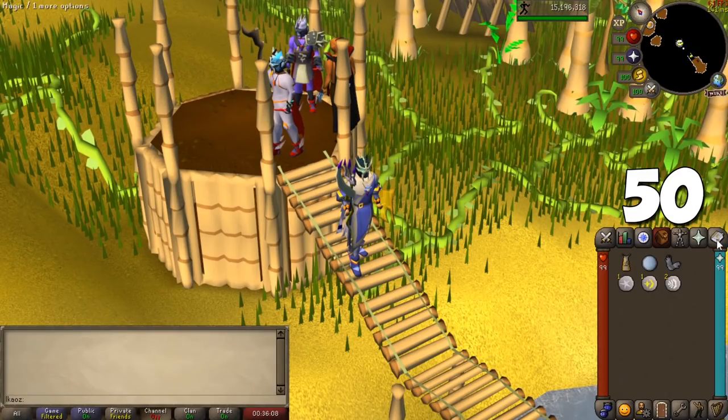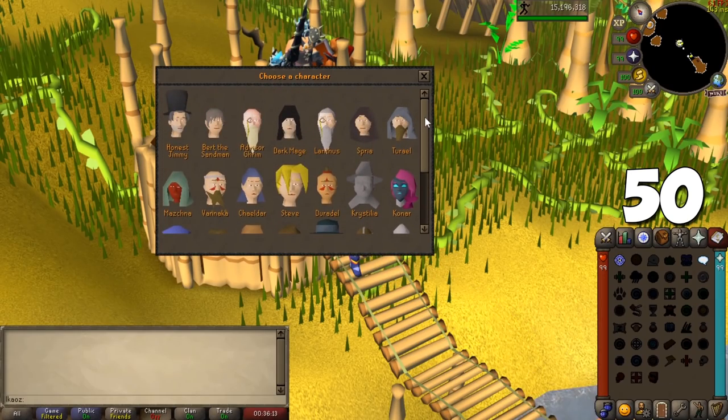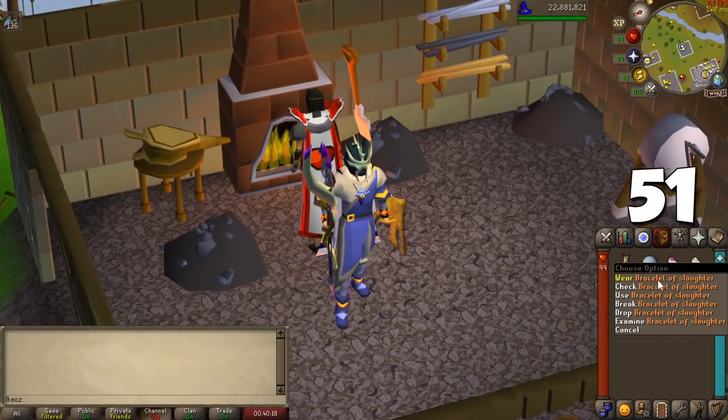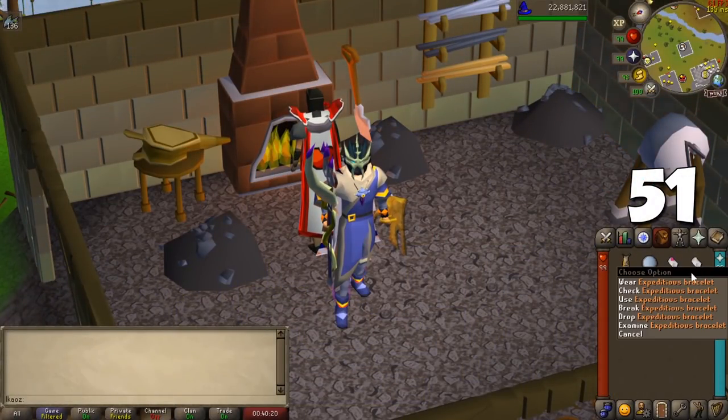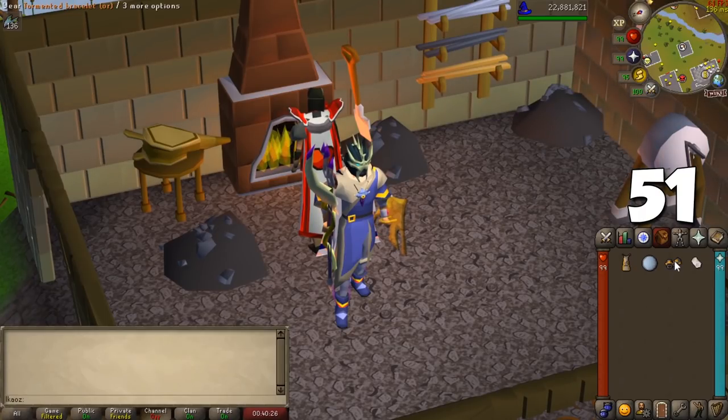If you don't want to travel to your Slayer master for another task, the NPC contact spell in the Lunar spellbook allows you to communicate with them from anywhere, saving a ton of time. You can wear an expeditious bracelet to speed up tasks, as there's a 25% chance for one Slayer kill to count as two. A bracelet of Slaughter does the opposite — there's a chance for kills not to count, making the trip longer.